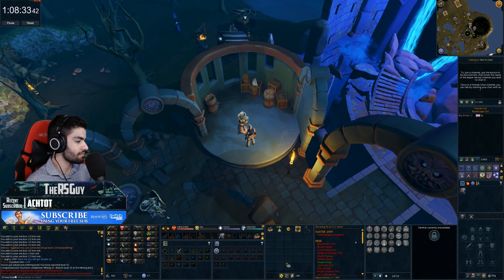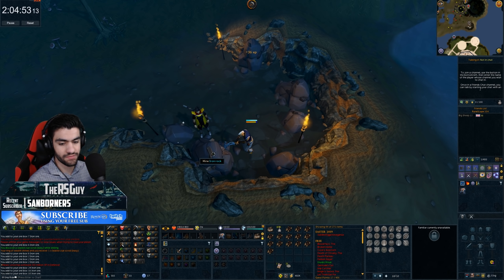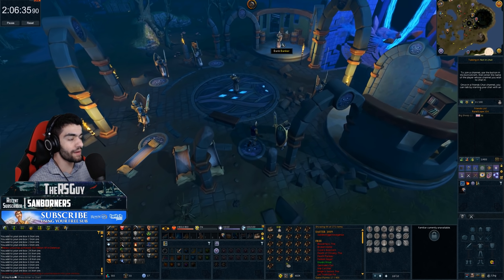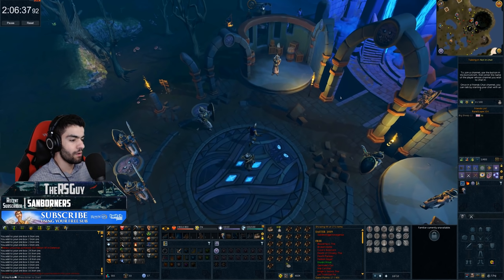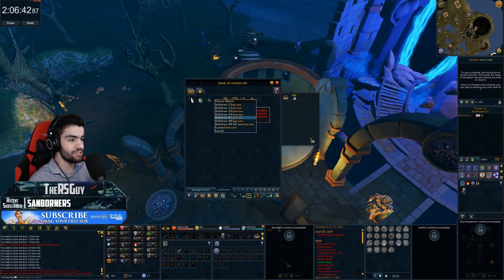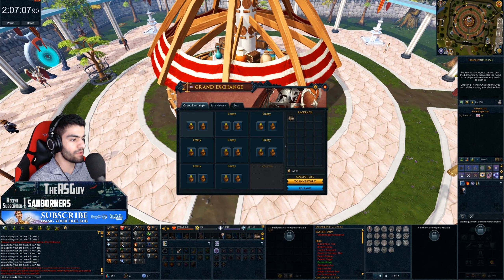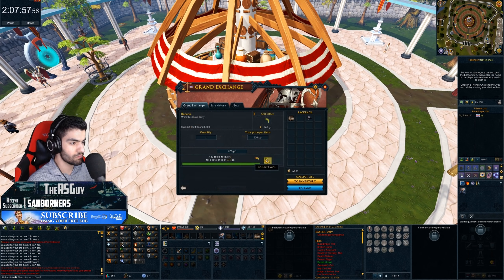Let's grab our Ring of Wealth, grab our iron ore, grab our old pickaxe we're gonna sell, get to the Grand Exchange. This is gonna be the final invent of iron for right now, and then we'll have one other hour of iron we can do if we want later. We're gonna buy the stuff we need for this method right now, take the Ring of Wealth, and I'm gonna try and sell the 2,000 iron ore we got. It's about 2,000 ore an hour — that's actually not that bad, to be fair.